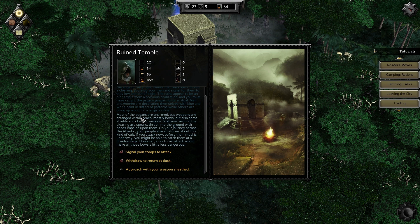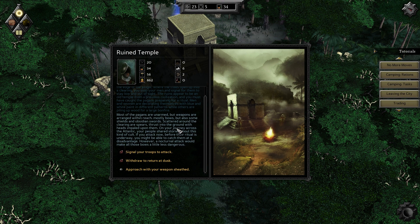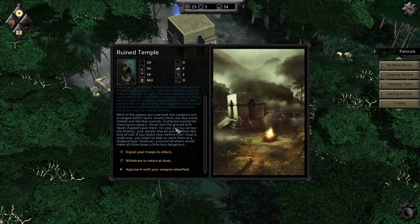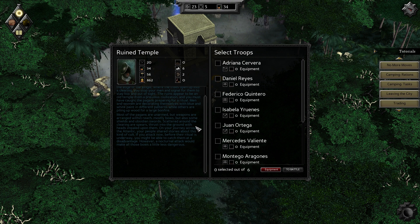Scattered around the clearing are spears thrust into the ground with heads impaled upon them. Most of the pagans are unarmed but weapons are within reach — mostly bows but also some shields and obsidian swords. On your journey across the Atlantic your people shared stories about this kind of cult. If you attack now before the ritual is underway you might catch them at a disadvantage. However, a nocturnal attack would make those bows a little less dangerous. Let's just kill them — that seems like something I would like to do.